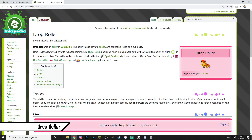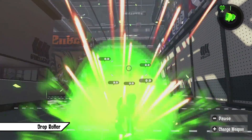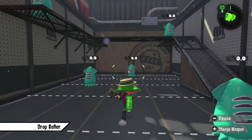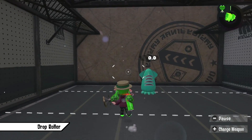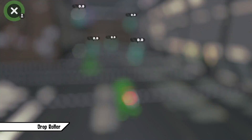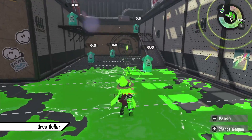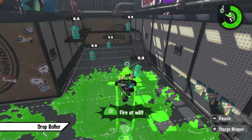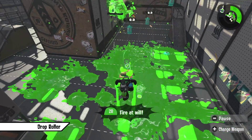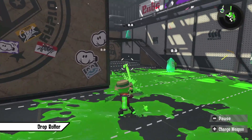Drop Roller allows the player to roll after performing a Super Jump and briefly increases Run Speed, Swim Speed and Ink Resistance for 3 seconds. It serves a similar purpose to Stealth Jump — making it safer to jump into riskier spots. Whilst seen as inferior to Stealth Jump by most, it still sees use on Slayer weapons as a mixup. Weapons with an easy one-shot kill like Roller and Blaster can really benefit if they draw attention to the jump and get that quick burst kill after the landing roll. Also, since Stealth Jump doesn't cover Inkjet landing spots, Drop Roller is a neat alternative for Slayers with Inkjet since it allows them to defend themselves after having to jump back to the Inkjet landing spot.